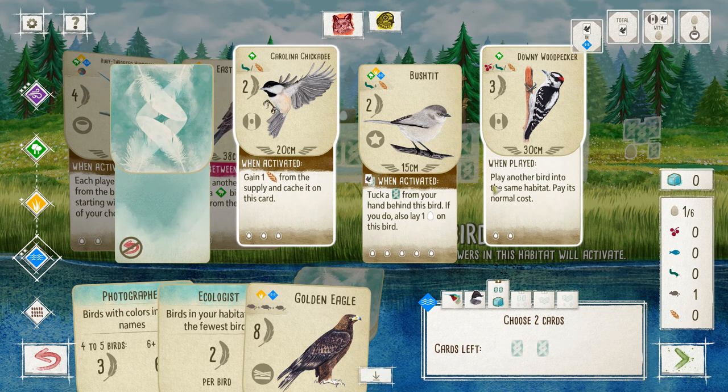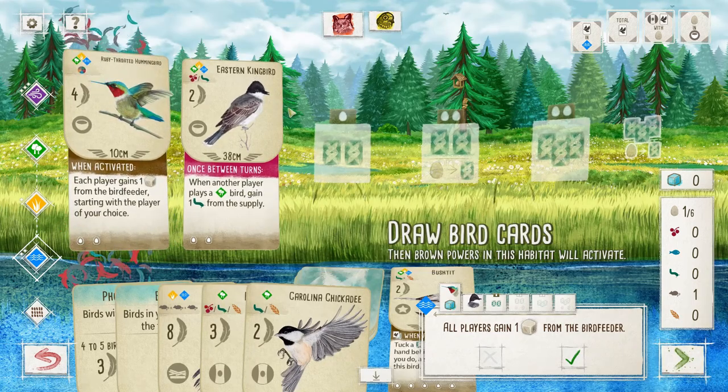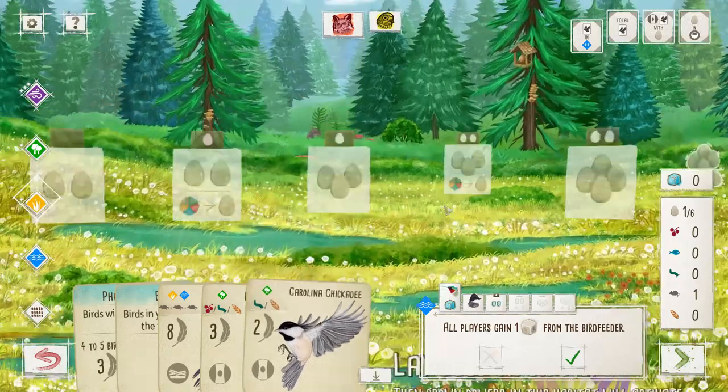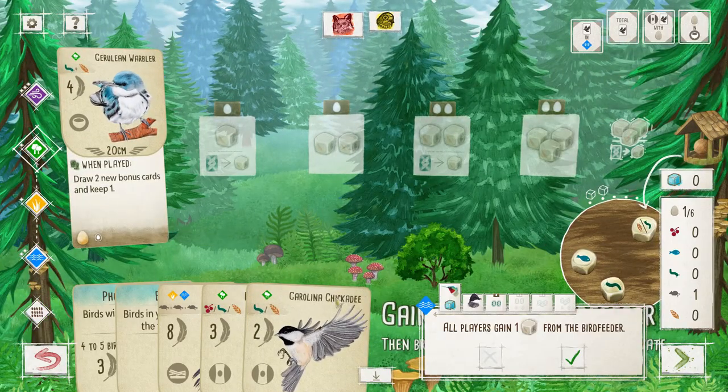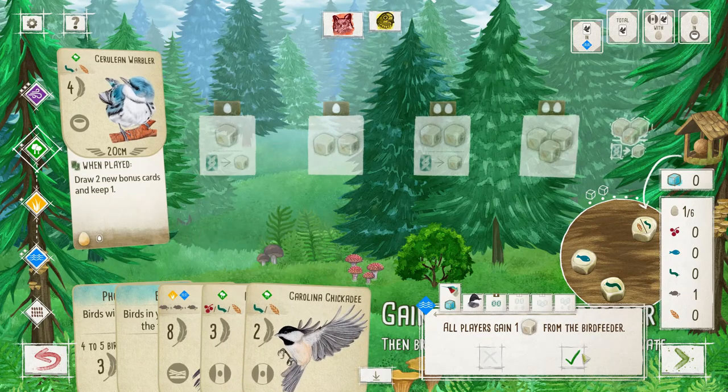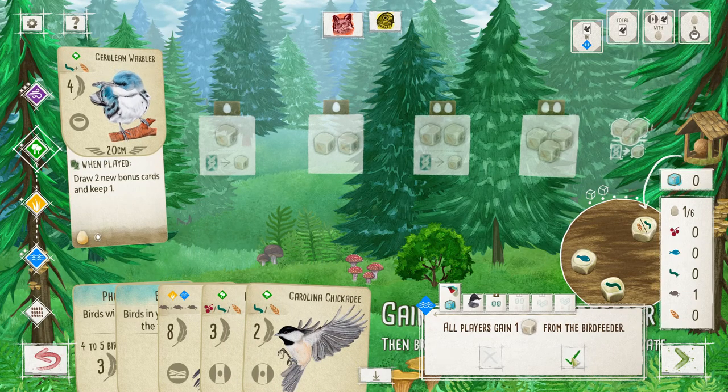With this one — 'when played, play another bird' — that means I need to get my eggs ready. I would need a lot of eggs for that, but it should only be two eggs I need to spend, and I currently have one. So I'll go with those two guys. Their costs are easy birds — invertebrates or seeds — so two to three food available.